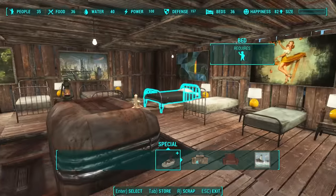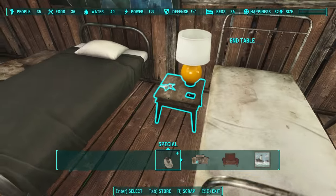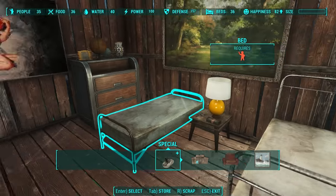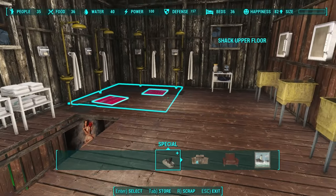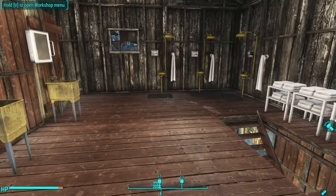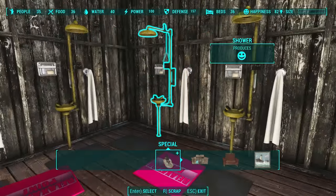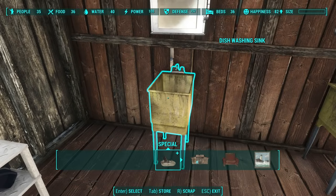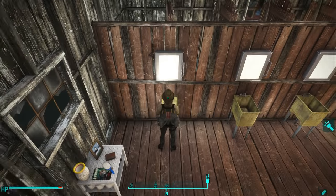Coming on up into the first floor, this is the remaining beds - a bed for each settler, each one decorated with that settler's own unique interesting doodads. Then going on up, we find a shower facility. These are functioning showers - settlers will use them and the player can use them. I've got those pink mats down to act as hot spots so that at the end of the day the settlers will come by, take a nice hot shower, and use the sinks, which are all workstations you can actually craft things with.